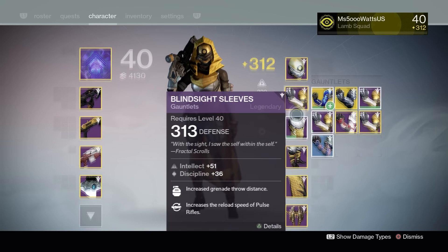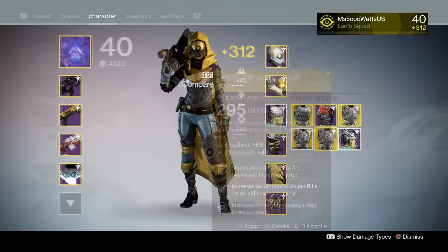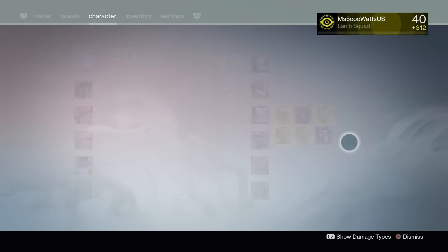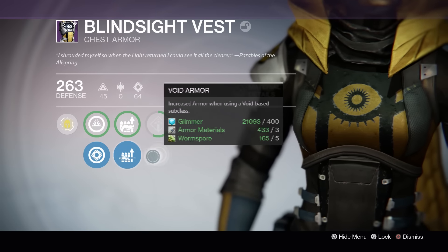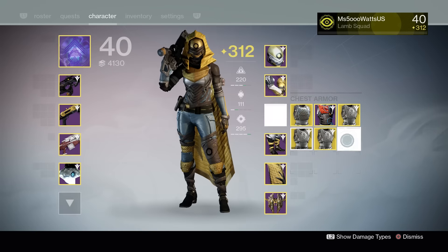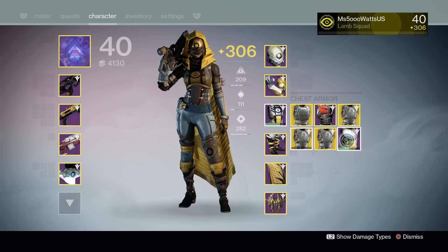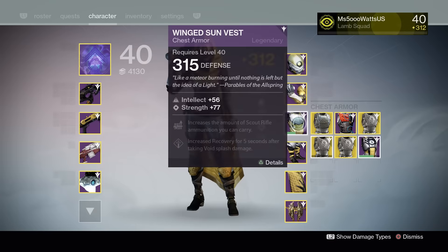My Hunter also got some more arms — she gets arms dropping all the time, not really any chest pieces. But this chest actually dropped, which is really good because it has Intellect, Strength, Sniper, and Void Armor. It's basically what I wanted the guaranteed chest to be, but it's in the standard Trials of Osiris armor. I'm actually really happy to have my Trials armor back because I just think it's so pretty.